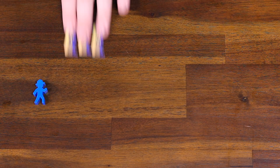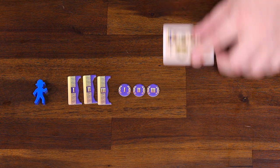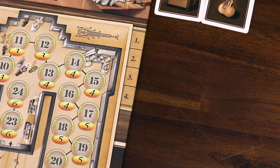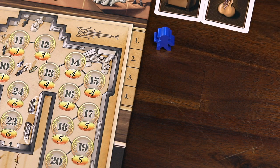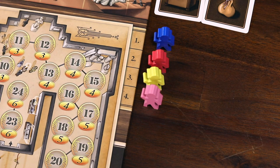Each player takes the excavator, museum markers, and display markers of their color, as well as a reminder card and two coins to start the game with. The first player will be the oldest player at the table, or you can pick at random. Place their excavator figure on the turn order track in position 1, and then the rest of the players in clockwise order. This will be the turn order for round 1, but the turn order will change between rounds as the game progresses.